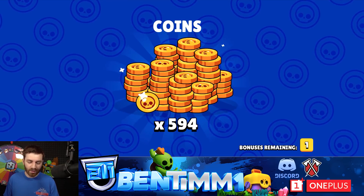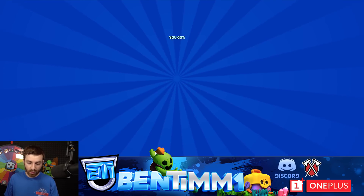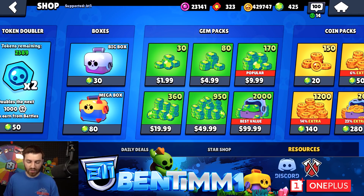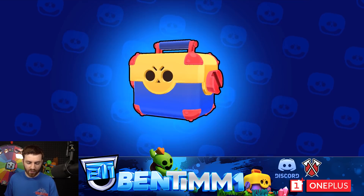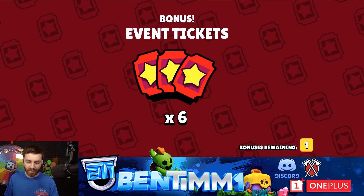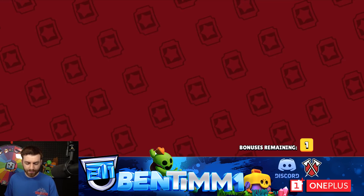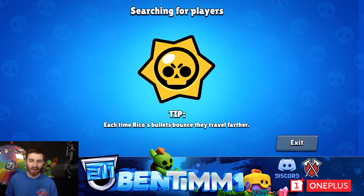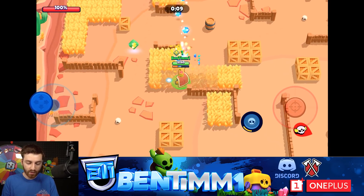We're getting back up to 300 tickets. Tomorrow you're gonna see a big mega box opening — we're gonna hopefully pull Sandy. Today we're just trying to acquire tickets. This is actually the first time I'm spending gems and getting something back — it feels weird for sure. Once we finish off these mega boxes — only got one ticket there, that's not what we want — six tickets, that's what we like to see. Now down to 125, one more mega box.